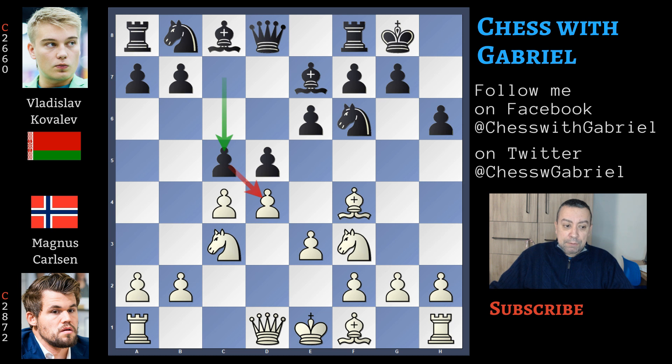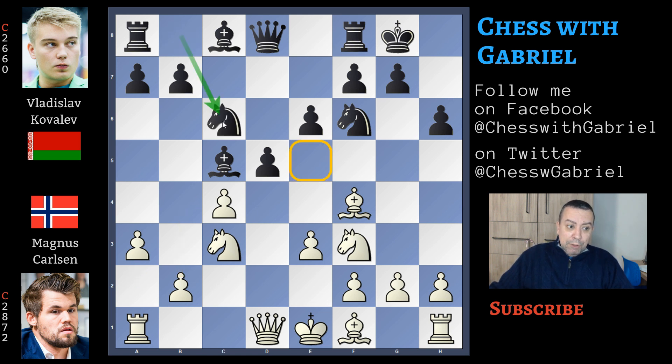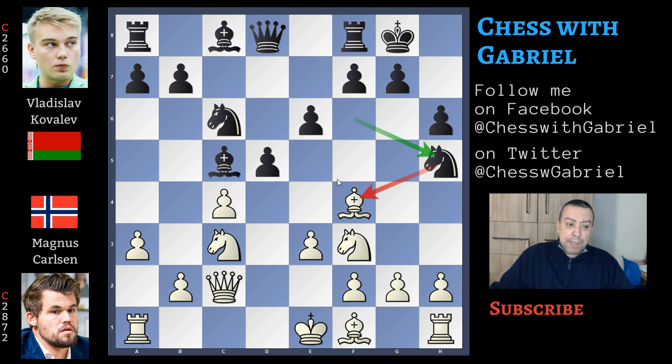Here comes c5 attacking the center. Now in this position, dxc5 is the best move. Bishop captures on c5, and a3 with the clear idea that b4 is in the cards. Knight to c6 is good, not only developing the knight but also controlling d5. Here comes Qc2 and knight to h5 against the bishop that cannot move to e5. So bishop back to g3, and this is the first important moment of the game.